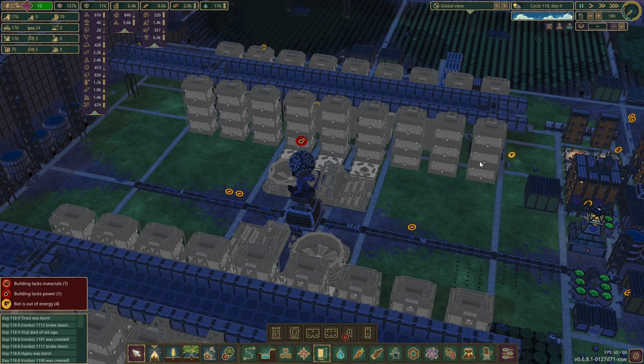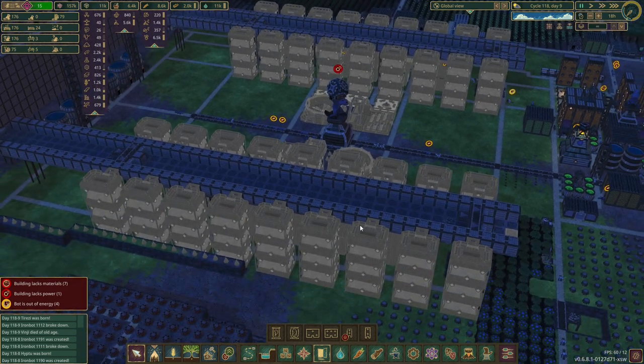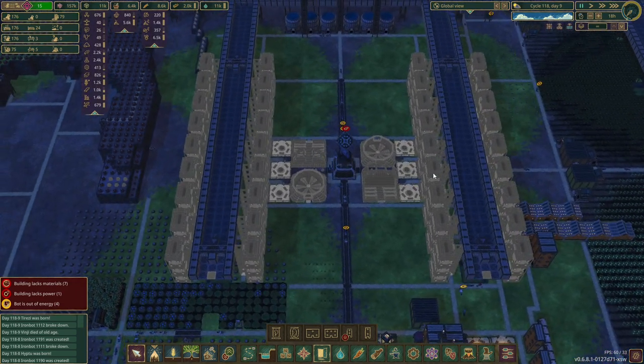We have nine of them down here — nine times three is 27 barracks, times ten is 270 beavers in each section, and then times four because it's four sections: 1,080 beavers. The storage underneath here — food storage — all the food gets stored underneath here. There's lots of dead space we're going to fill with breeding pods.